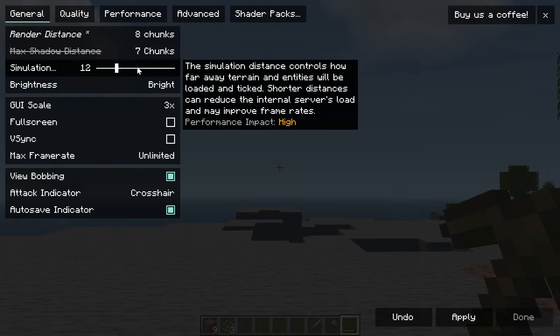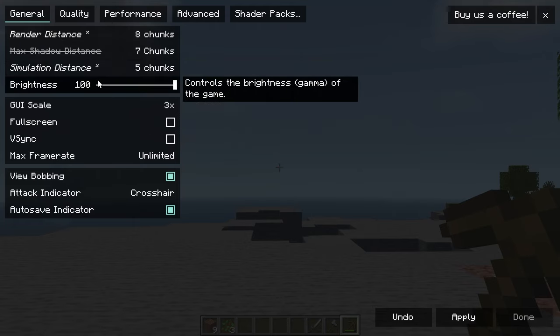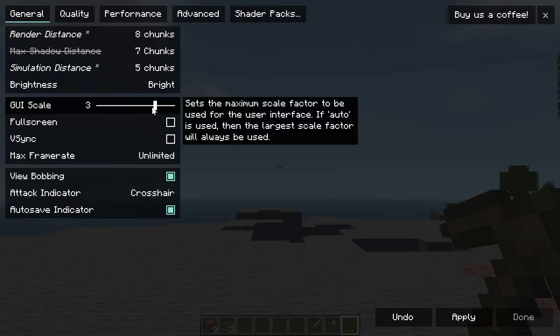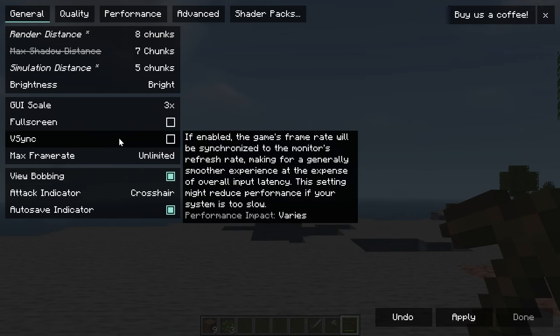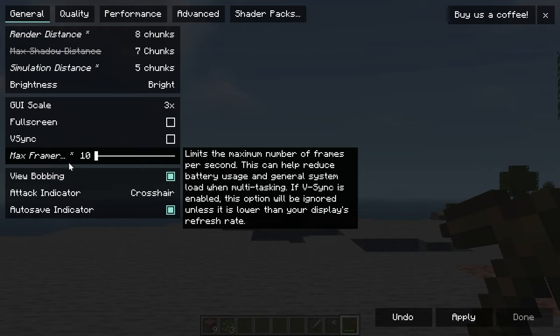Simulation Distance is also something where lower is better for performance. It controls how far away terrain and entities will be loaded, so there's no reason for this to be higher than your Render Distance — at least turn it down to 8, but I'd recommend about half, which would be 5. Brightness doesn't affect performance at all, and GUI Scale doesn't affect performance either. I would recommend turning V-Sync off, and set Max Frame Rate all the way to the maximum to get the most frames possible.